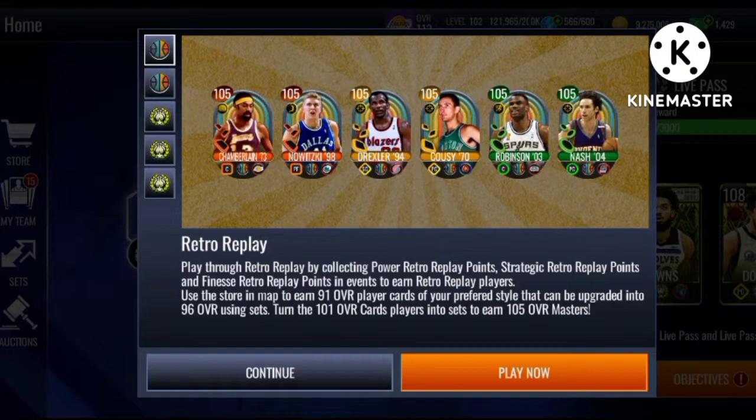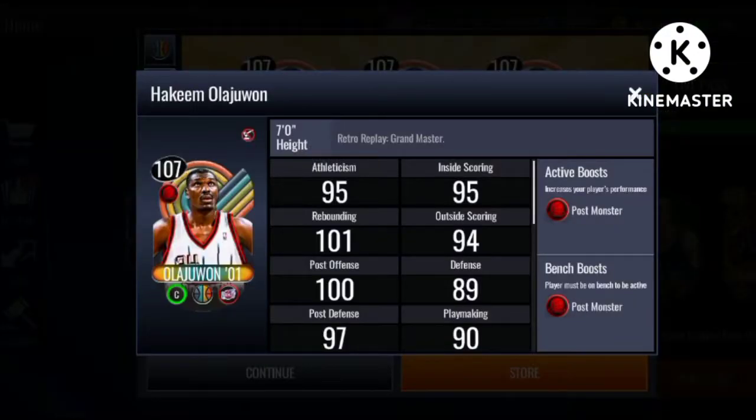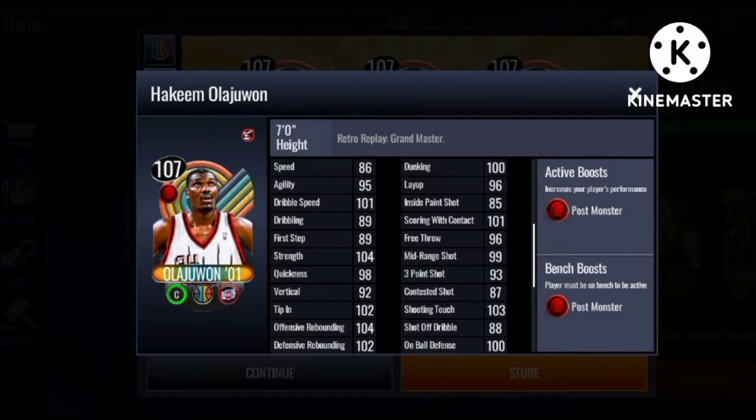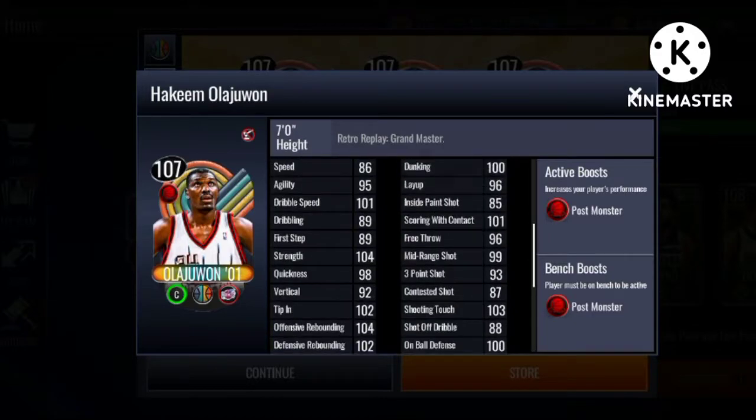Most of these masters do get a team boost. We got the Grandmaster 107 Hakeem the Dream and you guys could potentially get him no money spent. He gets a Post Monster plus 4 to position — I'm assuming it's to position, not team, but if it's to team that is OP. His stats are pretty solid — nice shooting, though could have been a little higher for a 107.